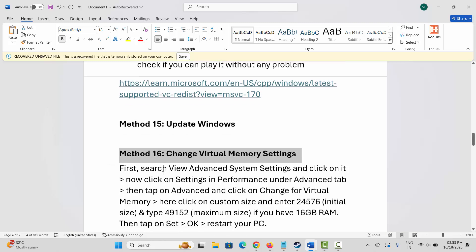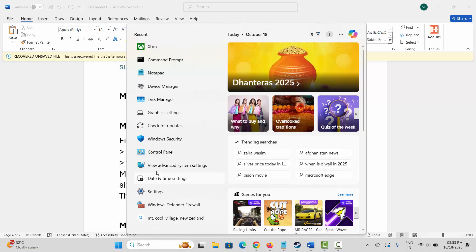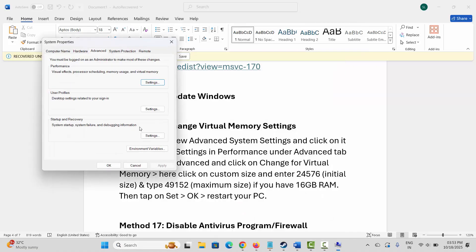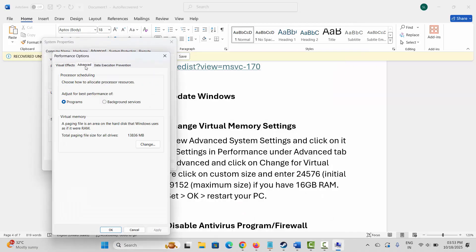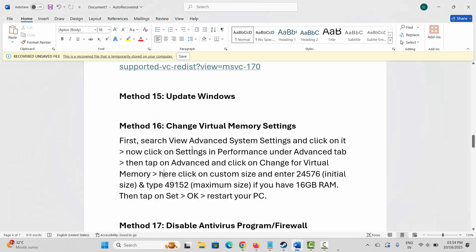Next solution is to change virtual memory settings. Go to Windows Search and search for View Advanced System Settings. Click on Settings, then Advanced, then click on Change. Select the drive where your game has been installed, click on Custom Size. In the Initial Size, type 1228, and in the Maximum Size, type 24576. Then click Set and click OK. After making these changes, check if you can play the game.